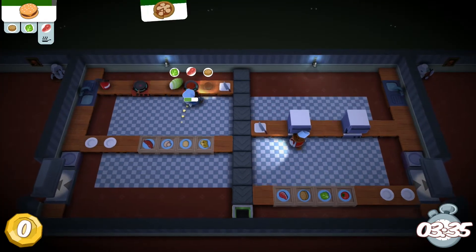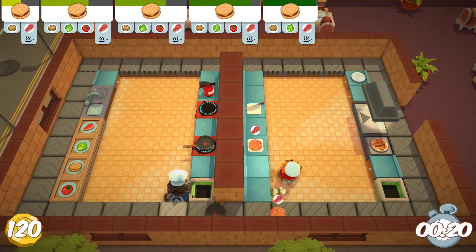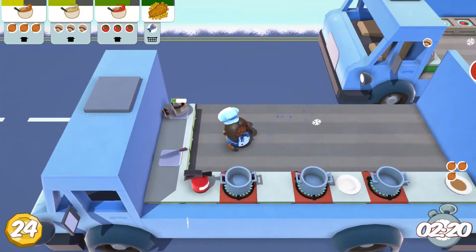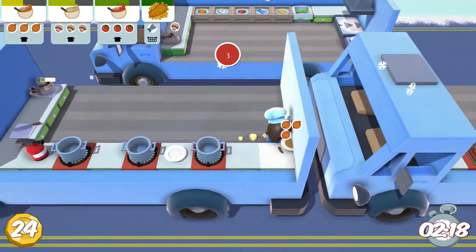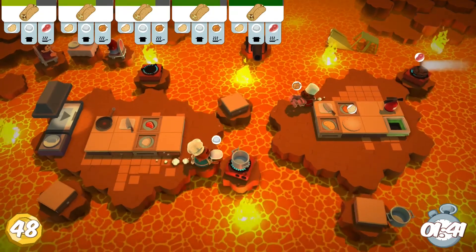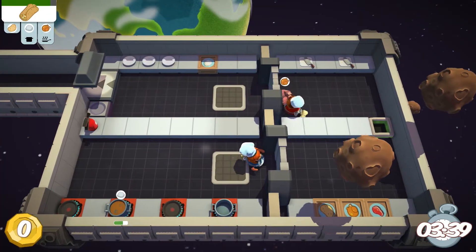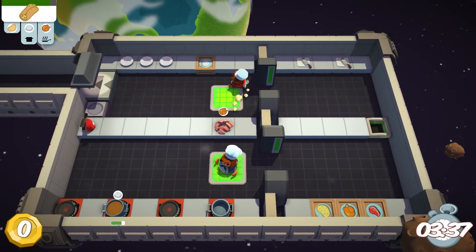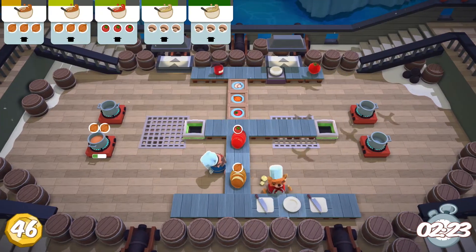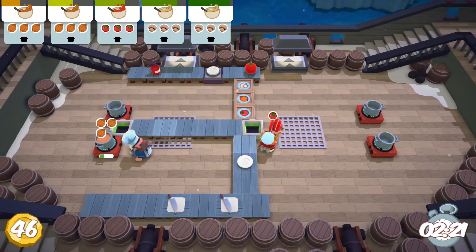And that's just the normal kitchen. Add in crazy map elements such as shifting countertops, conveyor belts, sliding on ice, even moving cars, and you have a recipe for disaster — no pun intended. It's elements like these that keep the difficulty level rising. While some levels may have simple recipes, the map could make preparing them take twice as long. Calmer maps may present more complex recipes. There are no power-ups, no cheat codes — only the players and a kitchen.